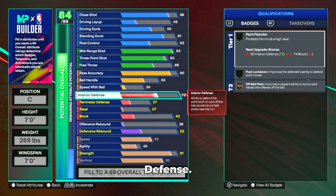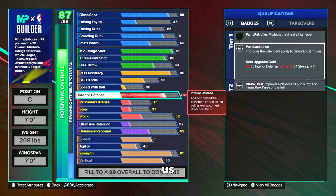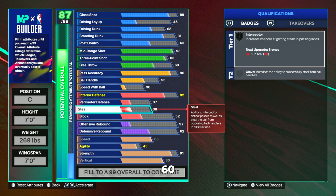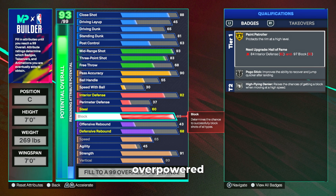Up next, interior defense. They did nerf it — 74 interior was very good before season two, but after season two they made it so you need an 82 interior to get silver paint patroller at minimum. With our block, we're going to do just fine with the 82 interior defense, which also gives us silver post lockdown — super important to stop drop steps and get rips. We're going to get a 60 steal for the bronze interceptor threshold, and our block is going to go all the way up to a 93, giving us gold paint patroller, which makes this build very overpowered because we get a lot of stops on dunks in the paint.